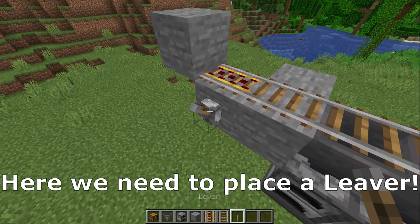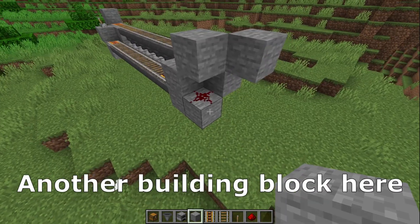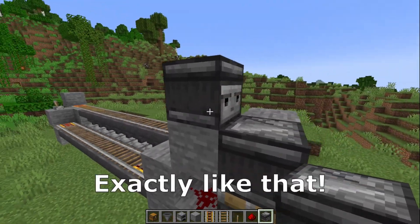Here we need to place a lever and behind that a redstone dust. Place a building block on the redstone dust, another building block here, a piston here, an observer like that, and another observer exactly like that.